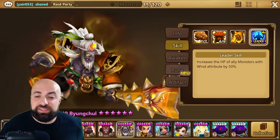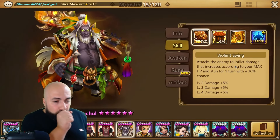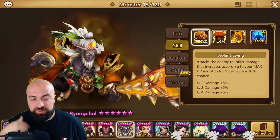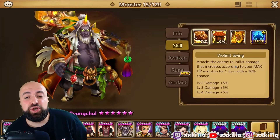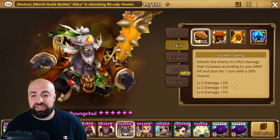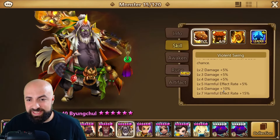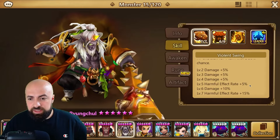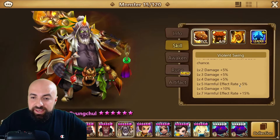Let's read his skills to understand that. Skill one attacks the enemy to inflict damage that increases according to your max HP, and stuns for one turn with a 30% chance. The damage and rate increases with skill ups — seven skill ups into skill one — so the stun chance goes up to 50% with skill one, called 'Violent Swing.'